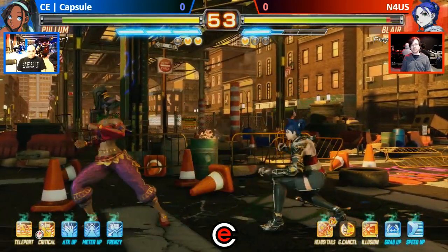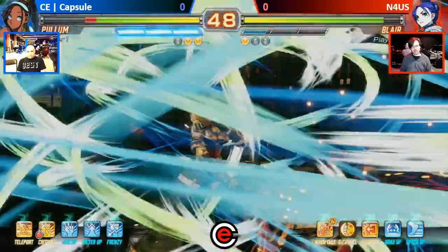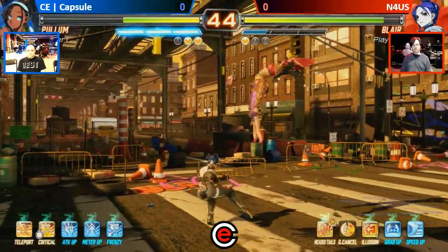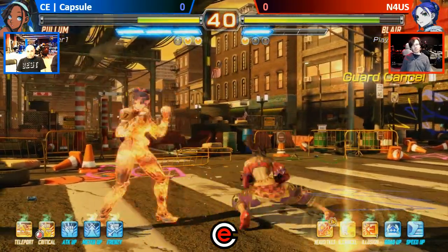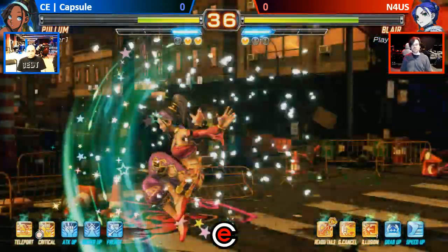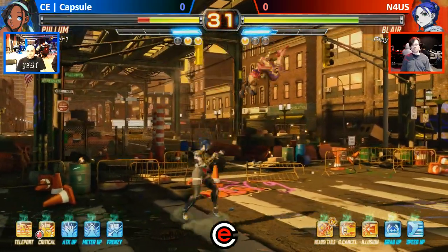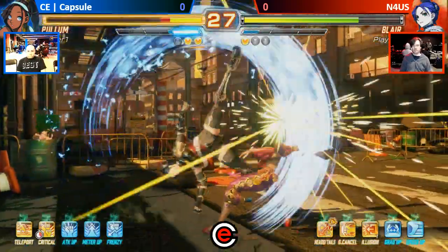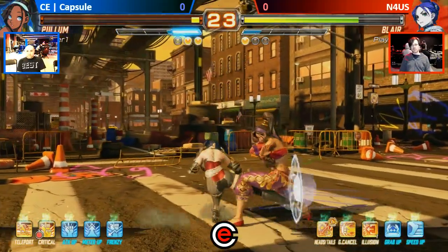N4US trying to go in there. What do you think N4US needs to do to end this ball? I think it's just full aggression — like right there, that's what I'm talking about. He needs to save the bar; I think he just needs to go for one super special and that will count for him. He blocked — he threw the fireball to make it safe. Very good idea from Joe.